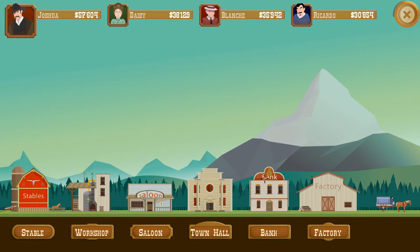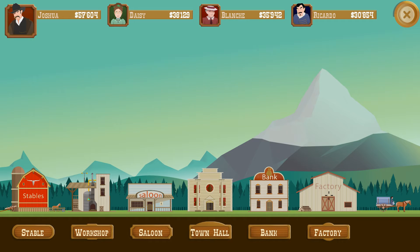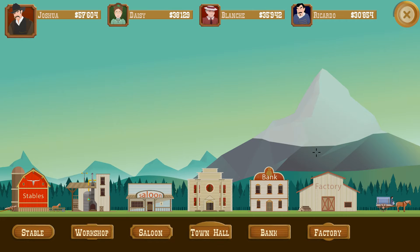We also have the bank, which allows you to take loans — we don't need that right now. There's also the factory, which lets us improve our equipment with a variety of different upgrades. Obviously, the whole point of the game is to make lots and lots of money — more money than your competitors.